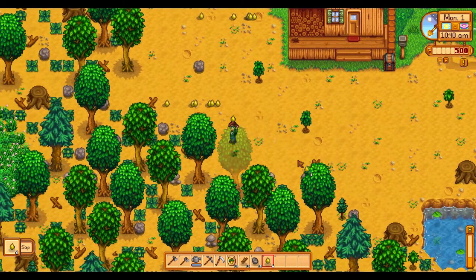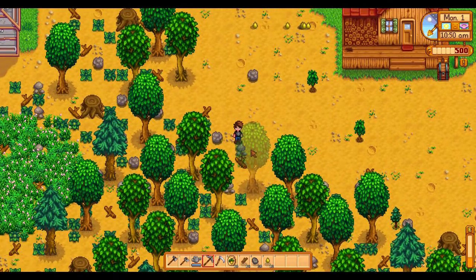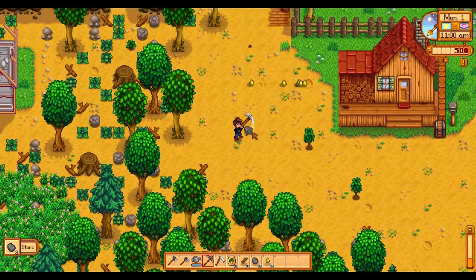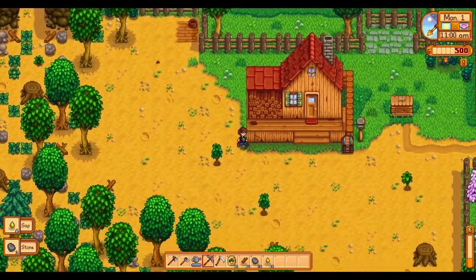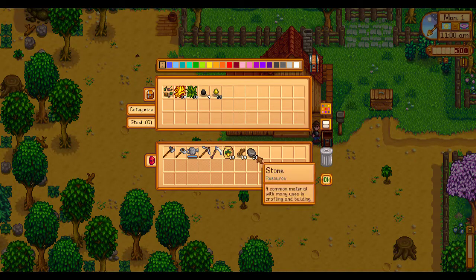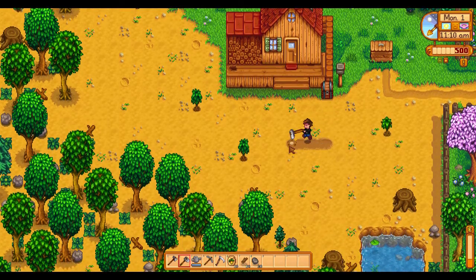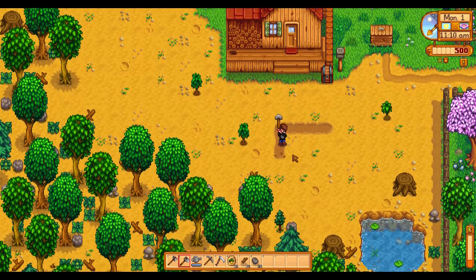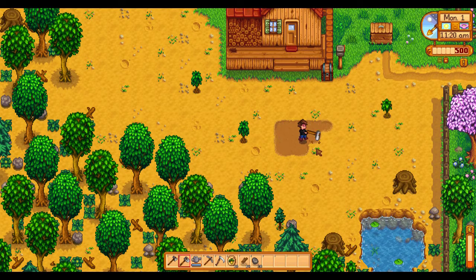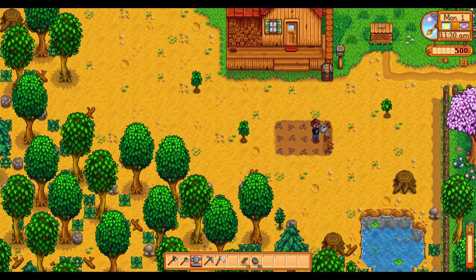Better Artisan Good Icons makes it so that when you have artisan goods — jellies, wine, that kind of thing — in your inventory, instead of all having the same icon where you have to mouse over it to see what it is, they have individual icons based on what food product you used to create it. I think that looks really good. I haven't seen it in play yet since we haven't gotten a save far enough.